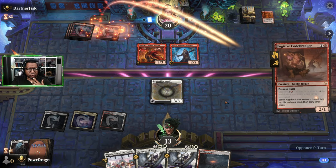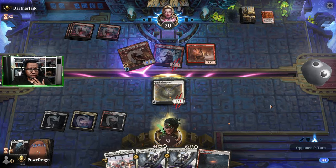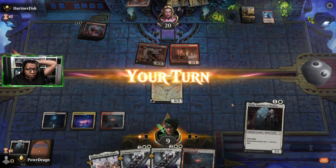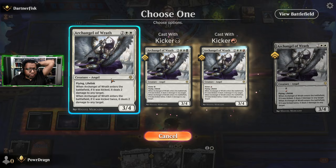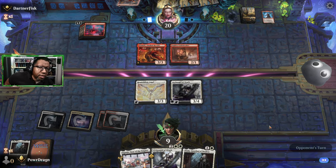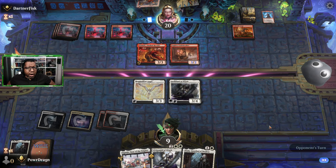Resplendent Angel is dead - I'm assuming. We're blocking two, going to nine. They find a land, land, Play with Fire. As much as it would be fun to play a Thalia here I think we have to do this. Though we could have Thalia and ganjo something - but I wouldn't get any more life gain out of my hand anyway with this Angel of Wrath.